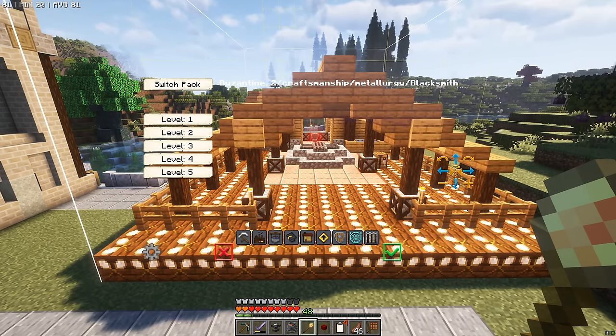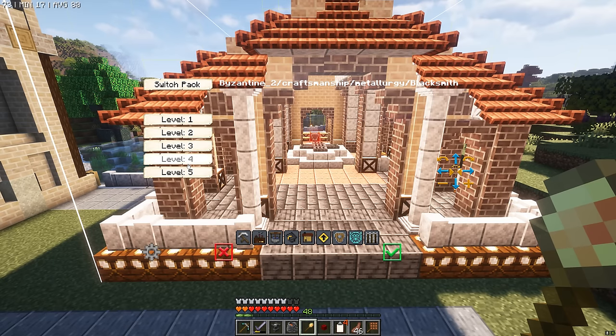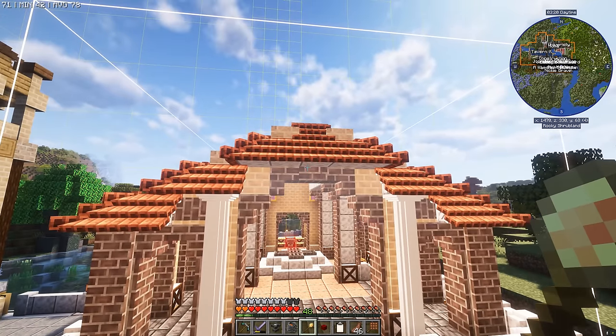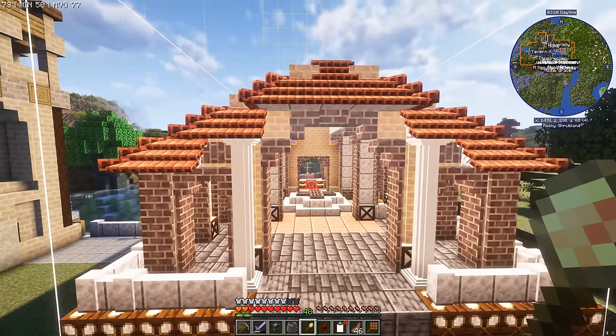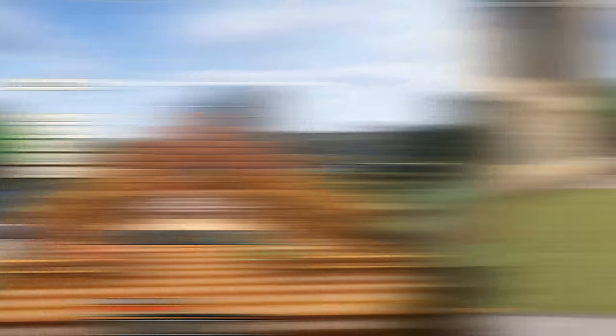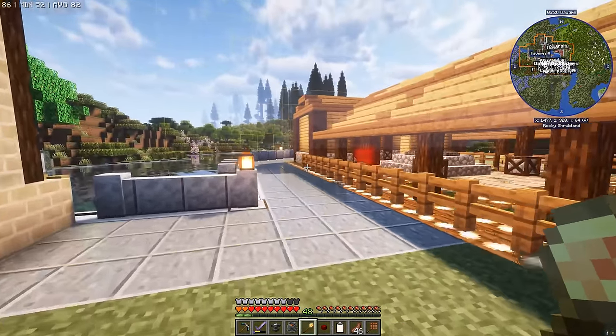And over here down by the river is a perfect spot. But what is this thing going to look like at level two? Whoa — three, four, and five. Amazing. So not too many improvements — they're really just block changes up the levels from wood to brick. But a pretty cool looking building. I reckon this is going to be the perfect spot for our blacksmith.